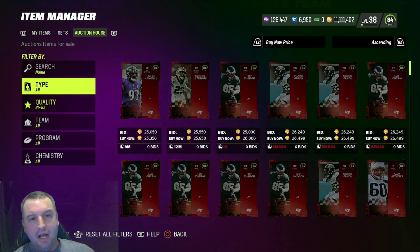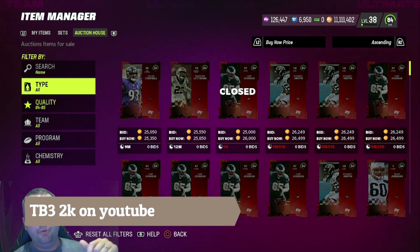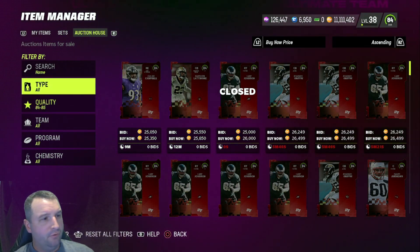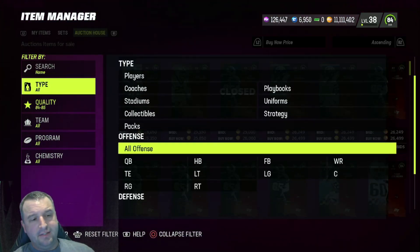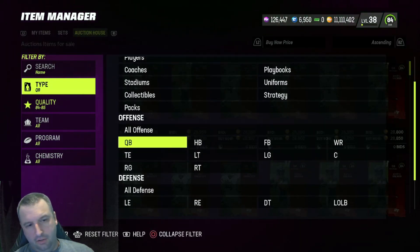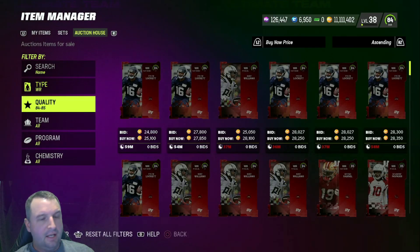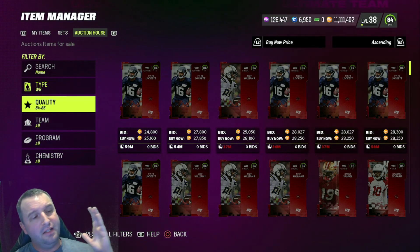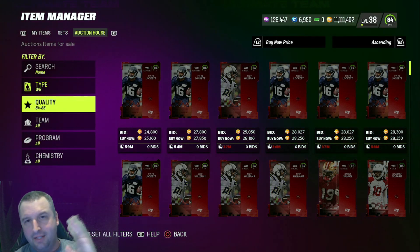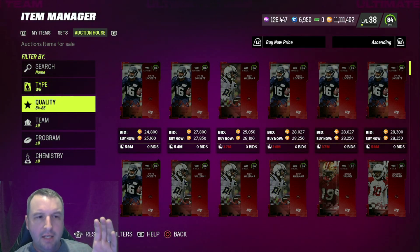If you want to watch somebody pulling packs, my son will be pulling packs on YouTube — he'll be streaming them all. You're going to want to break this down, find the lazy filter price, break it down, and then just buy and resell. I would definitely not recommend going to 87s and sitting on that filter — I think that's going to be a loss. Guys, if you have a low stack of coins, sit on the 80 filter. If you have a medium stack, sit on the 84 filter. That is the safest way to handle things tomorrow.